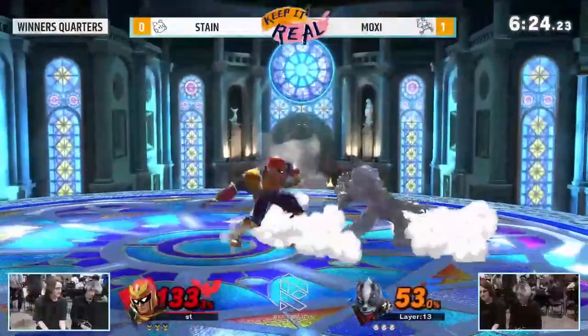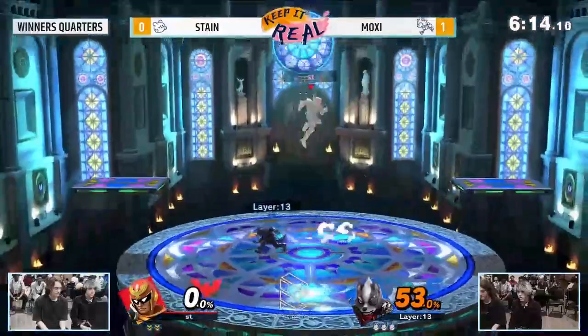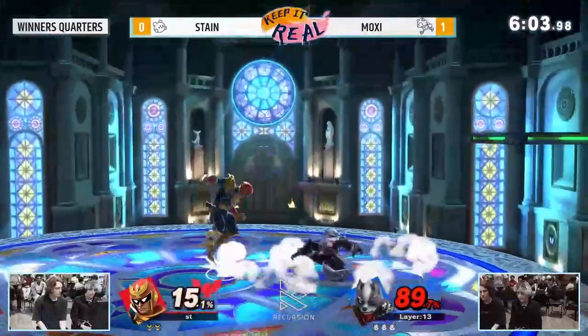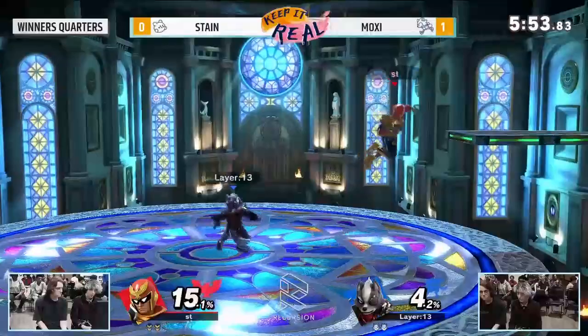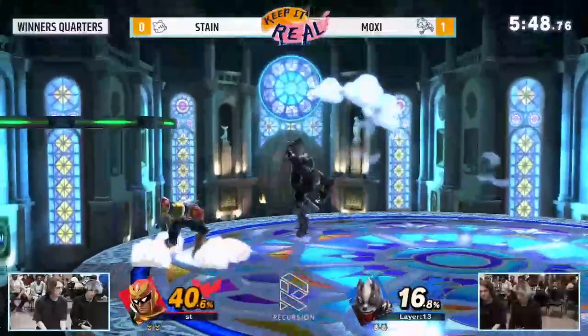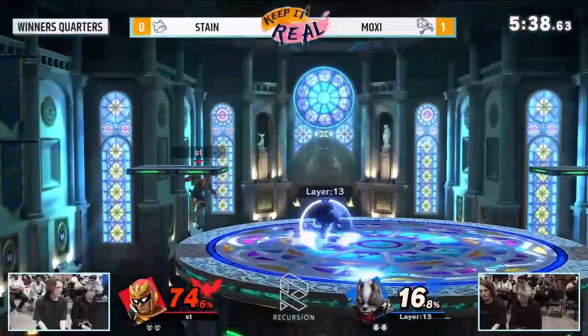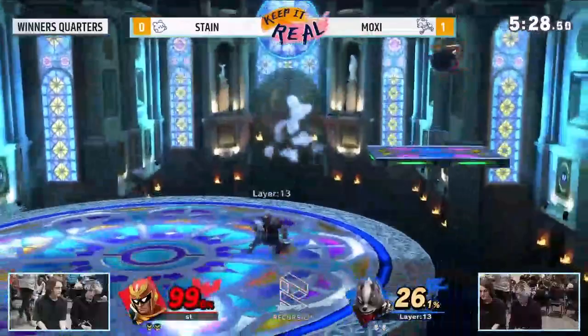Slightly too high a percent — spot-dodging that grab is kind of insane. Catching the landing after Stain IDJ'd there, so he didn't have a double jump and had a lot fewer options. Those up airs are something I don't see a lot of other Wolves do — it's fairly safe on shield and a really good combo starter. Stain with a hard call-out like we know him for — the knee! That's crazy. Evening out the game like that was really good by Stain. We're going to see a triple fair — honestly probably quadruple fair. Stain wasn't mixing up the DI too well.